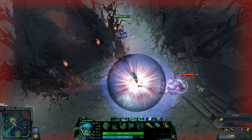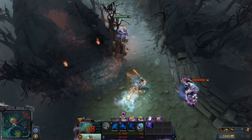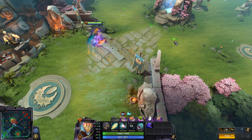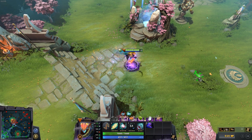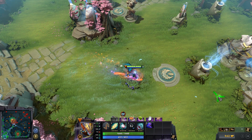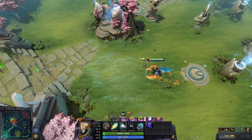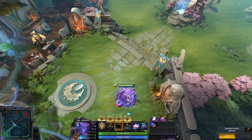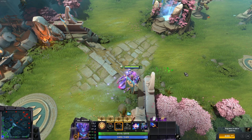Anti-Mage — you just can't buy this item; it makes no sense. Go play Turbo if you want to buy it on AM. You just need a BKB, Abyssal Blade, Scythe of Vyse, Manta — any of these items are just much better than Aghanim's Scepter.